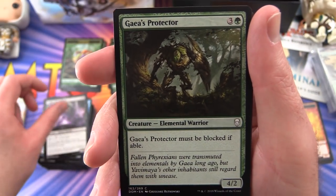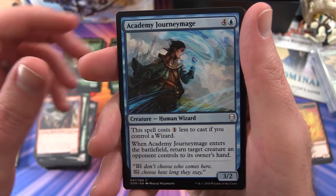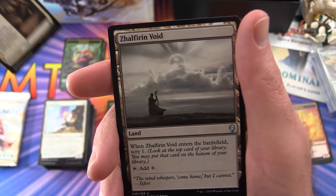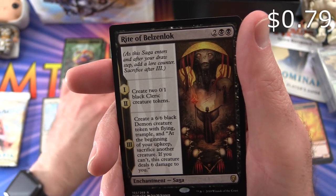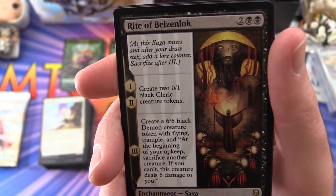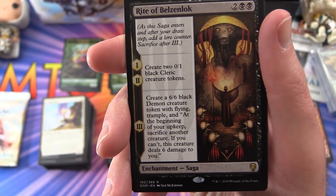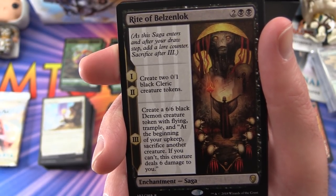Caligo Skin-Witch, Gaea's Protector, Blessed Light, Keldan Overseer, Academy Journeymage, Tragic Poet, and we get a saga - Triumph of Gerrard is the first uncommon, Zahlferin Void, and Rite of Belzenlok: enchantment saga for four mana. You add a lore counter at each step and sacrifice after three. Steps one and two create two 0/1 black cleric creature tokens. Step three: create a 6/6 black demon creature token with flying and trample - but at the beginning of your upkeep, sacrifice another creature, or if you can't, the demon deals six damage to you.